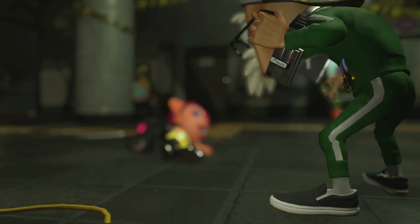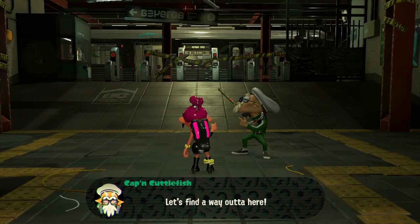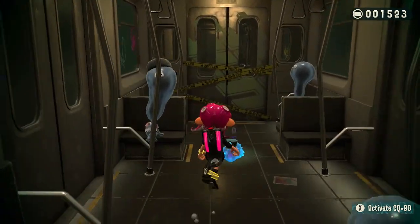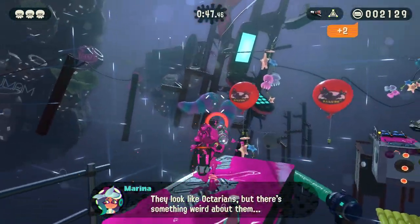In Splatoon 2's Octo Expansion, you take the role of an amnesiac Octoling waking up in a subway station on the ocean floor. The bottom of the ocean is a dark, scary place where reality may not conform to your expectations. If you don't want to spend the rest of your life down here, there's just one promise of freedom.